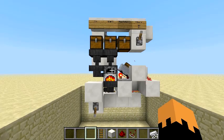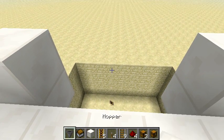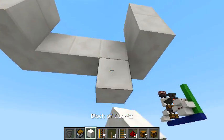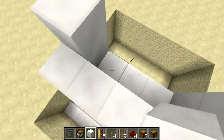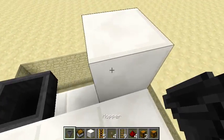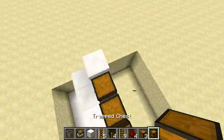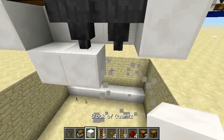Now I'm going to show you how to build one yourself. You want to start off with two hoppers facing downwards. Place blocks like this underneath, put two hoppers on top, then place a chest here, a chest here, and a trap chest in the middle.